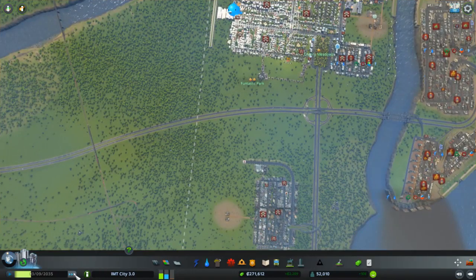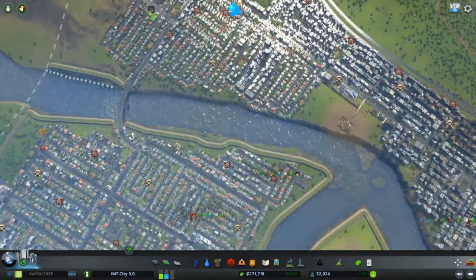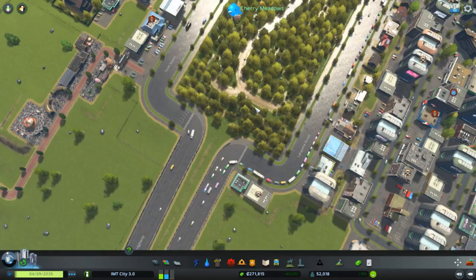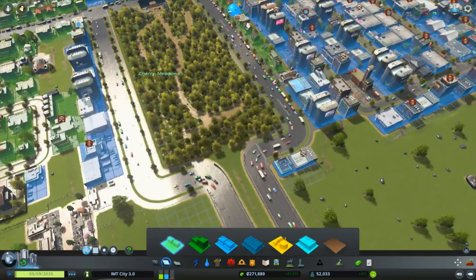Yo people, I'm T. I'm Markham here today with Cities Skylines. So in the last episode we expanded our city with a natural park. Let's see where it is — it's here, the Cherry Meadows. So now we have this location which we can use.